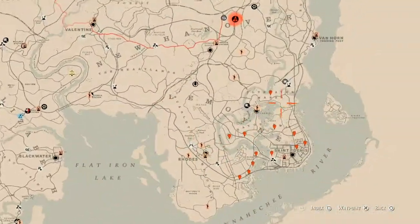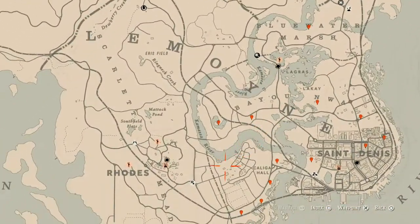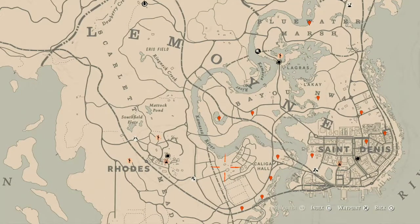The cycles for today, Tuesday March 16th: Family Heirloom cycle one, All Lost Jewelry cycle six, Coins cycle six, Arrowheads cycle four, Wildflower cycle three, American Wildflower cycle three, Antique Alcohol Bottle cycle one, All Tarot Card cycle five, Bird Egg cycle two, and Fossil cycle six.